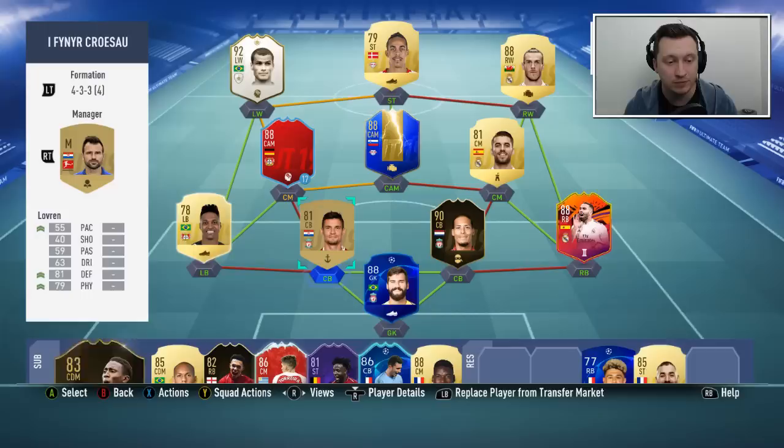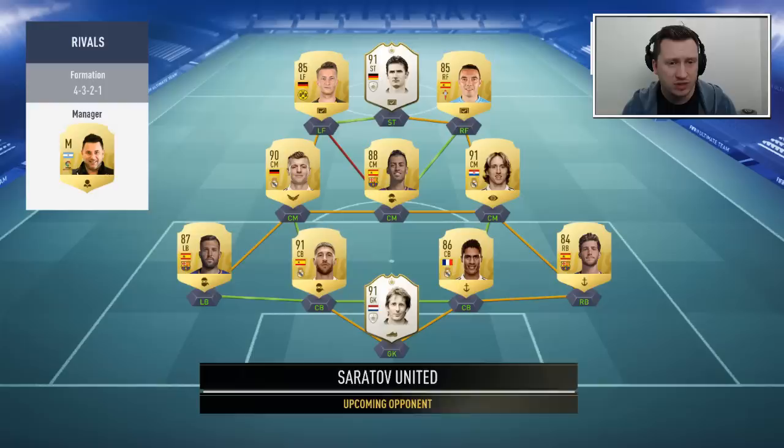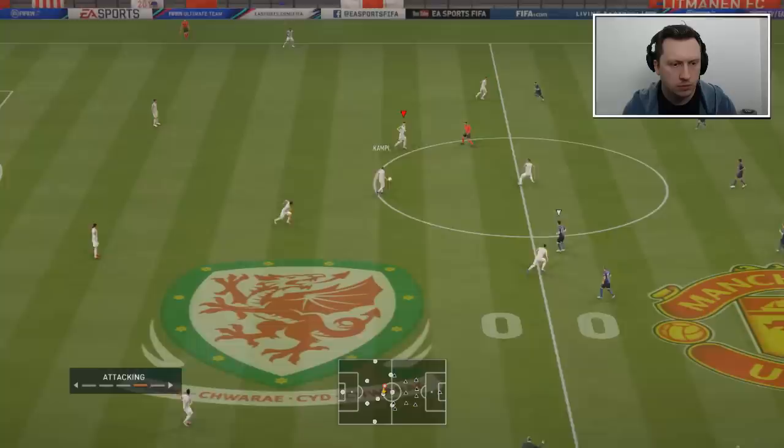Kai Havertz's Player of the Month card is in the loan — I actually sold my inform Joel Matip which was a bit of a mistake because I've needed him since. We do have Dejan Lovren in the center back position. The 4-2-2-2 will be the main focus, and I'll switch into a 4-2-3-1 if I'm struggling. A couple of icons in the opponent's team — that Miroslav Klose card is awful by the way — but apart from that he's got a very basic team. Let's see what Kevin Campbell can do.